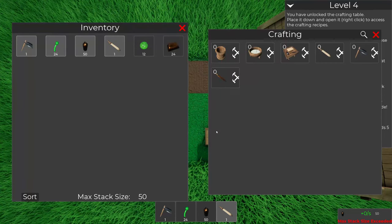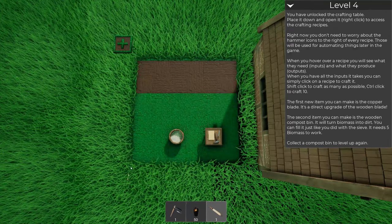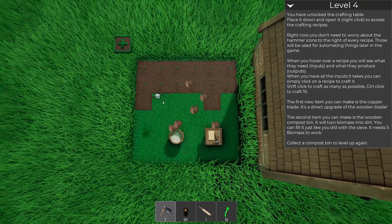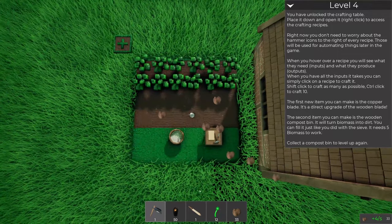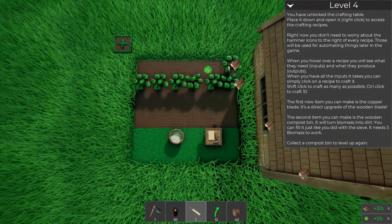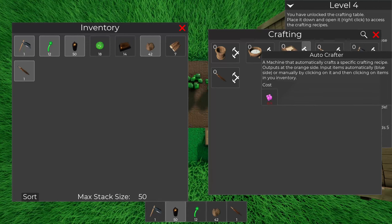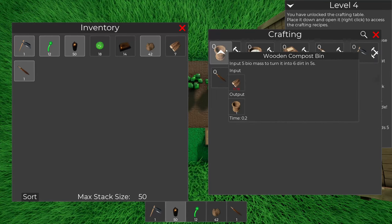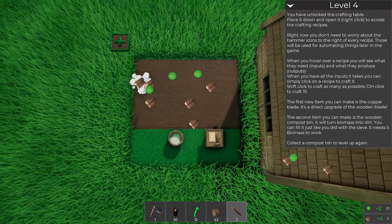We can make a copper blade with five pieces of wood, so we're gonna need to get some wood. I may as well expand my farm - holy cow those trees grow fast! Let me cut these - oh yeah, we can cut them and we're getting some wood. Now can we make this? Yes - a new hoe, a wooden blade, and a compost bin.